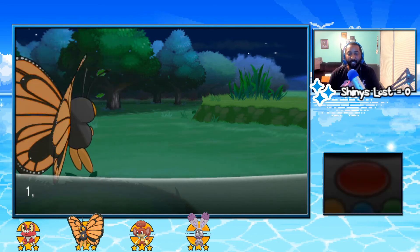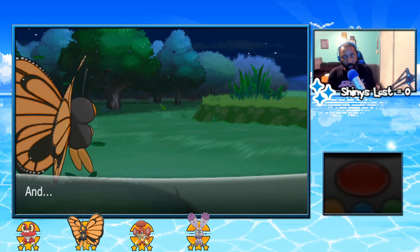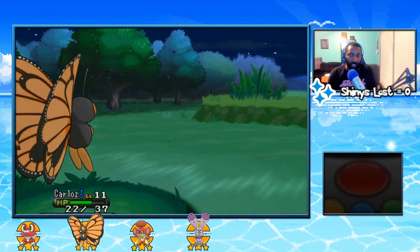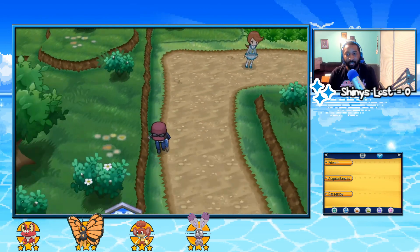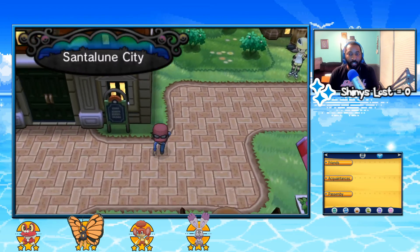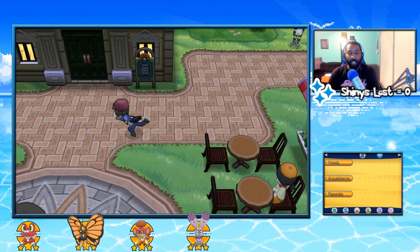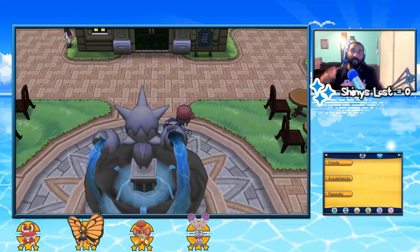It's all right though — we've got four solid bonds going into the gym battle so we shouldn't struggle too much. We'll have another encounter next episode anyway. I think there might be another route after Route 22 too. Regardless, we're gonna go ahead and end today's episode. I appreciate y'all for tuning in — until next time, I'm out of here.